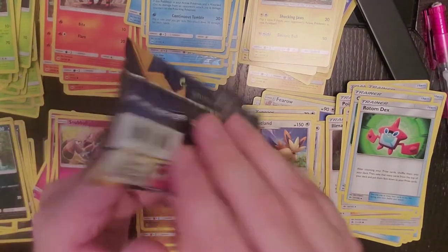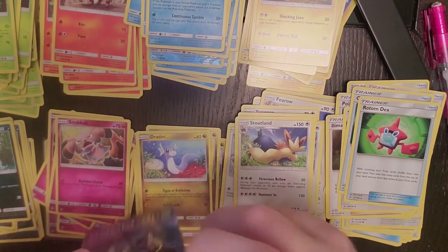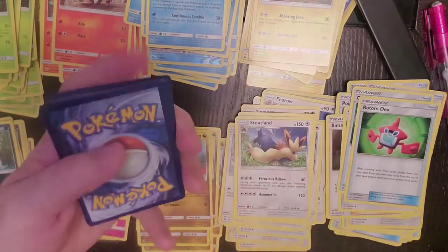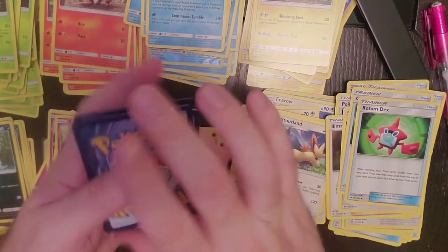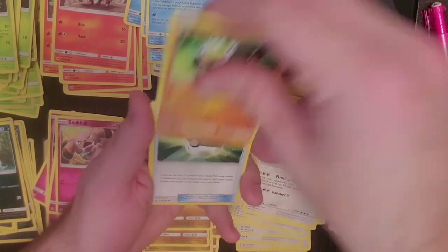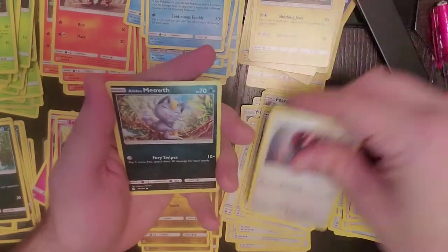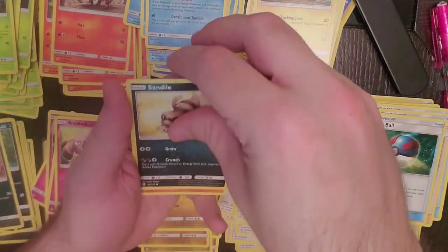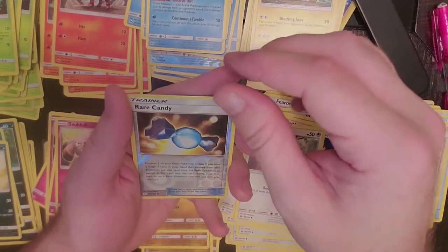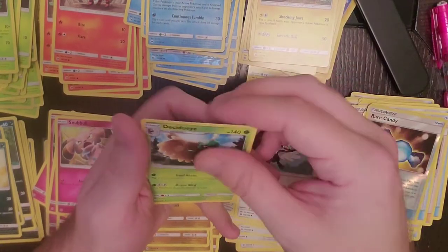Lunala booster pack. One, two, three, and four. Team Skull Grunt, Kissi, Great Ball, Pikipek, Alolan Meowth, Sandile, Crabrawler, Drowzee on a Beach, Reverse Holo is Rare Candy, and our regular rare is Decidueye.